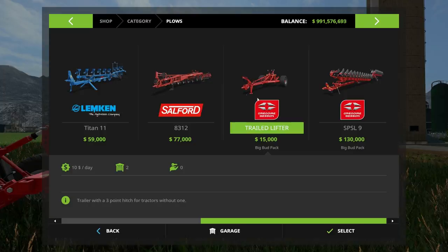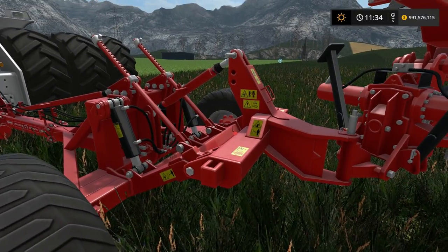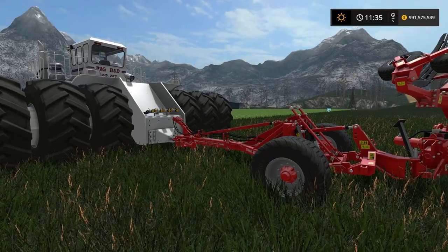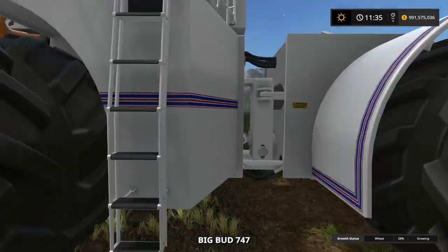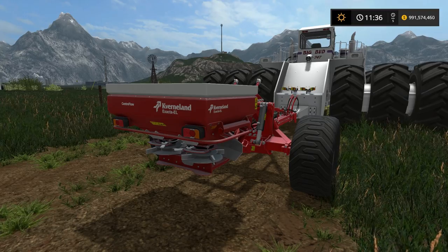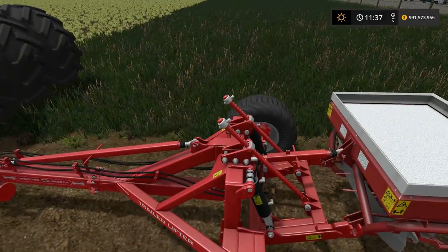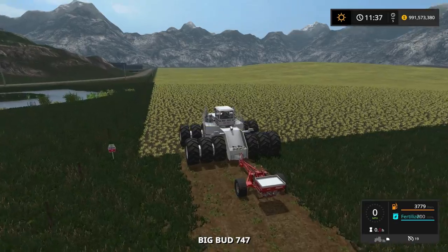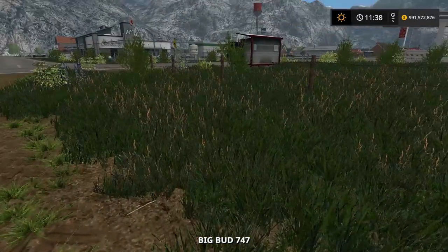This basically allows you to have any three-point implement on the back of the Big Bud — you trail this behind and put the three-point on here. Just to prove you can have literally anything attached to this thing — I have the smallest fertiliser spreader in the game attached. We've got the Kverneland — I think that's how you say it — the smallest spreader attached, and you can use it if you want. There's no PTO shaft, which is strange. So I don't think you're actually meant to use it properly realistically, but you can. That's just a demonstration. So I'll jump back to the plow.